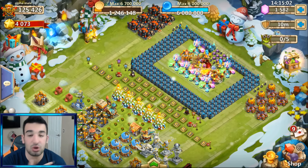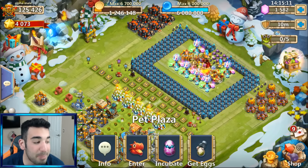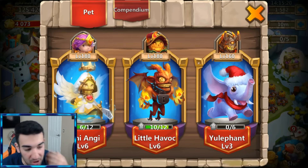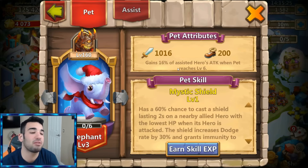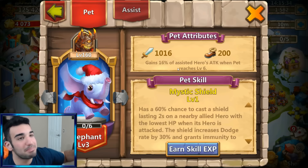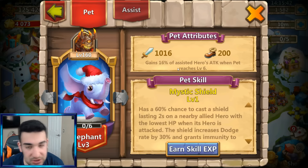We're going to be doing something a little bit different today — I've never done one of these. We're going to be talking about something a little bit more difficult: the best pet in Castle Clash. This one is harder because there are so many different pets with so many different abilities. There is a new pet that just came out — Yellowfin — and my elephant is only level three, but this is also a very strong pet.